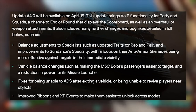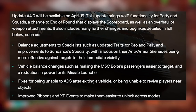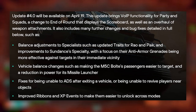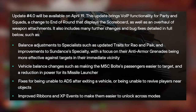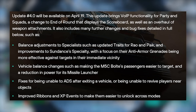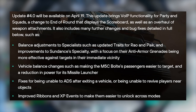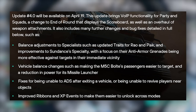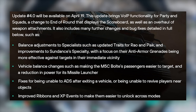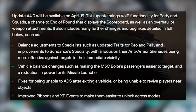The update includes balance adjustments to specialists, such as updated traits for Roze and Paik, and improvements to Sundance's specialty with a focus on anti-armor grenades being more effective against targets in their immediate vicinity. There are also vehicle balance changes, such as making the M5C Bolte passengers easier to target and reducing the power for its missile launcher, plus fixes for ADS after exiting a vehicle and reviving players near objects.